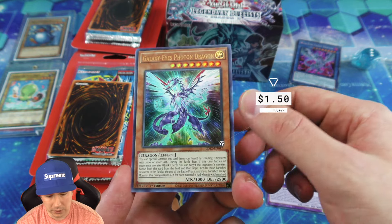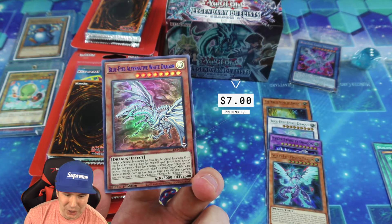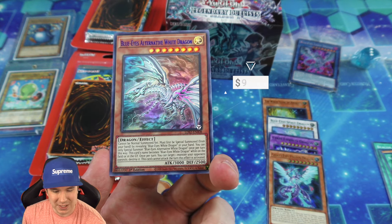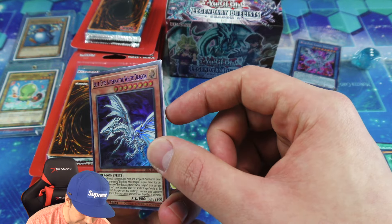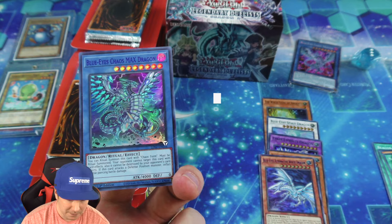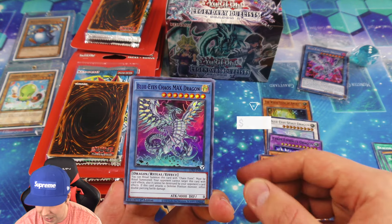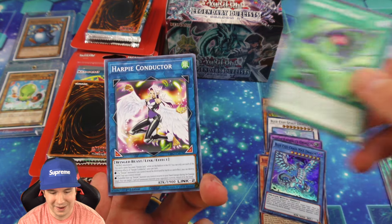That giveaway will contain Obelisk the Tormentor, Slifer the Sky Dragon, and the Winged Dragon of Ra. But that's just one giveaway — we have to do another one. Our next giveaway is from our epic gift exchange from Cyberknight. As you can see, this Chaos Emperor Dragon looks absolutely insane, going along with his counterpart, the unstoppable Black Luster Soldier — two of the most powerful Chaos Monsters to ever exist.